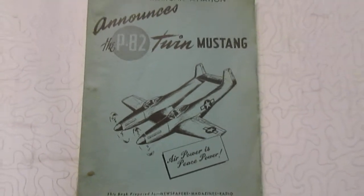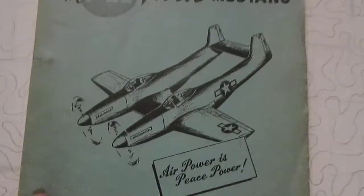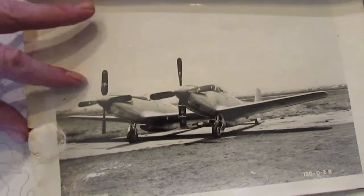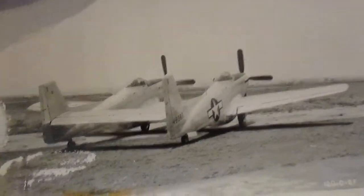For today's extra content, I've got this kind of cool North American Aviation booklet announcing the P-82 Twin Mustang — 'Air power is peace power.' Love it. This was from my grandfather's estate — some of the stuff that was disposed of after my grandmother died. It wasn't particularly well cared for unfortunately, but it's got some great photographs of the Twin Mustang in it. Not sure if this is a rare volume or not, but I think it's kind of cool, and that's why it survives to this day — otherwise it probably would have gotten thrown away with the rest of the damaged items.